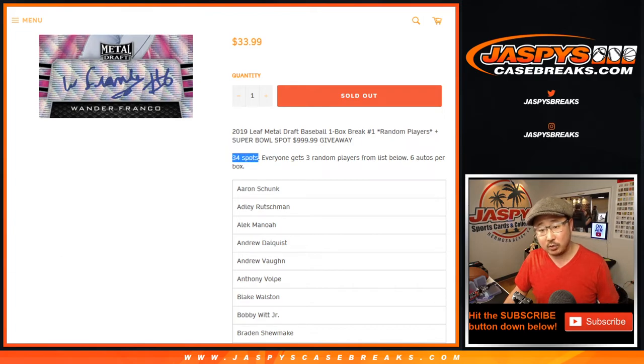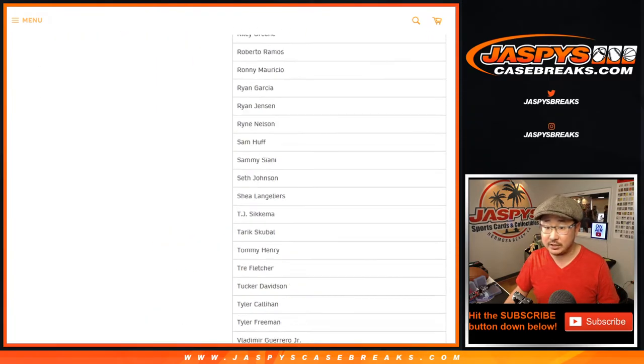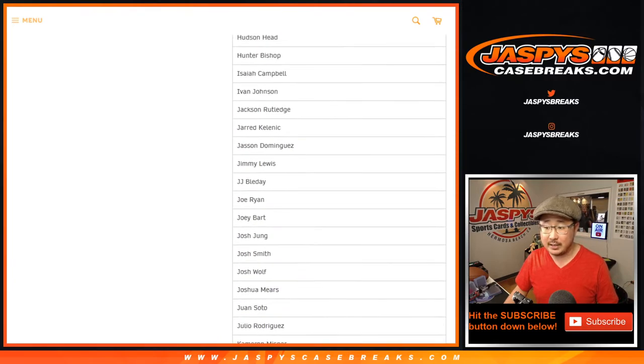Now for that randomizer, we're only randomizing the original 34 names that bought into this break. For the break itself, everyone's going to get three random players from the list below — and that's the whole list right there. Some pretty good prospects, ladies and gentlemen, and we've got a combo right there as well.